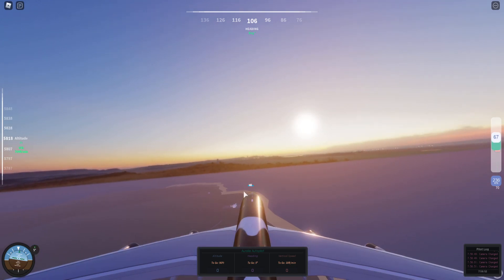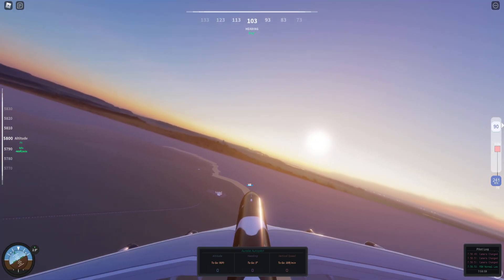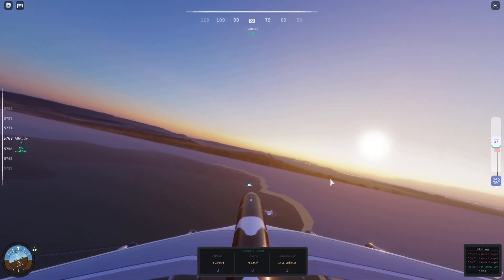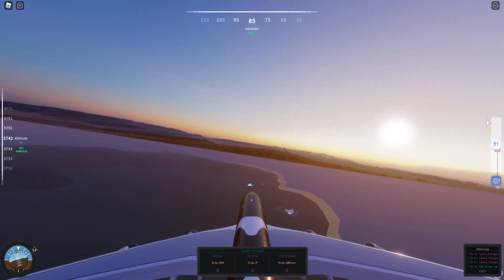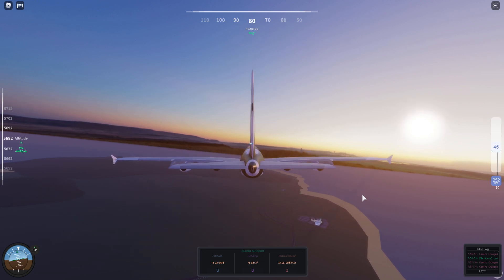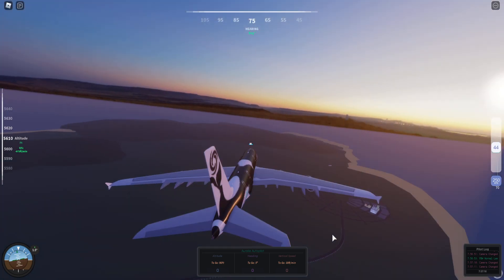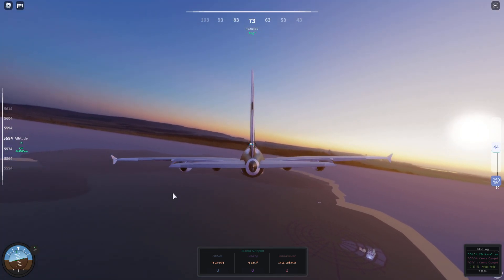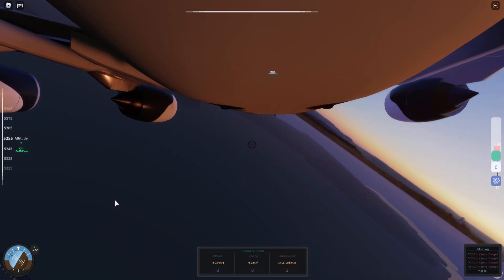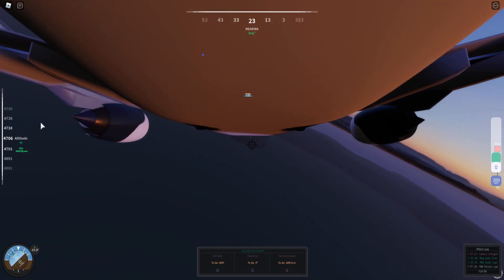I'm going to turn off the fly-by-wire system. There we go. Do know that of course when you turn fly-by-wire back on, depending on where you were before, it'll just jog you a little bit but it won't be anything dramatic. I'm going to dive because I really just want to see the cars drive. If I'm going to do such stuff like this, I should be allowed to fly in direct law.